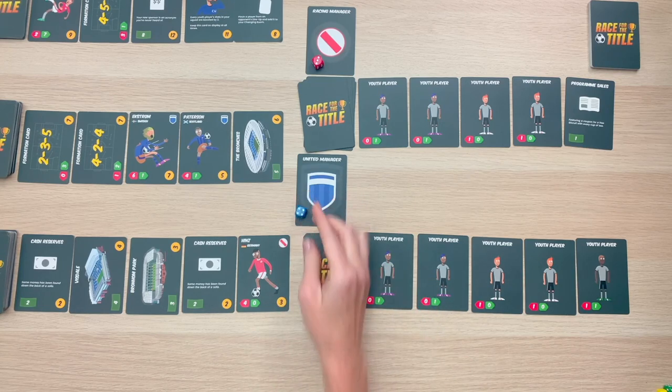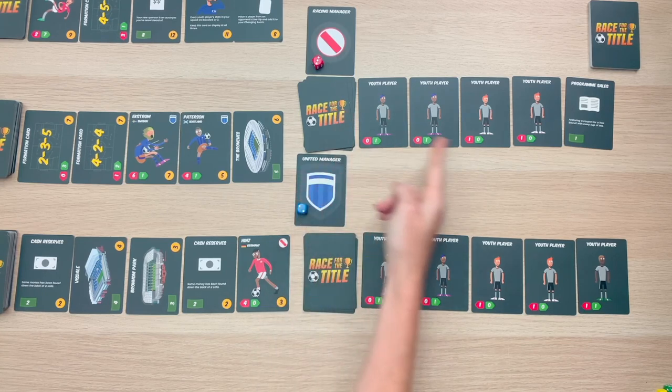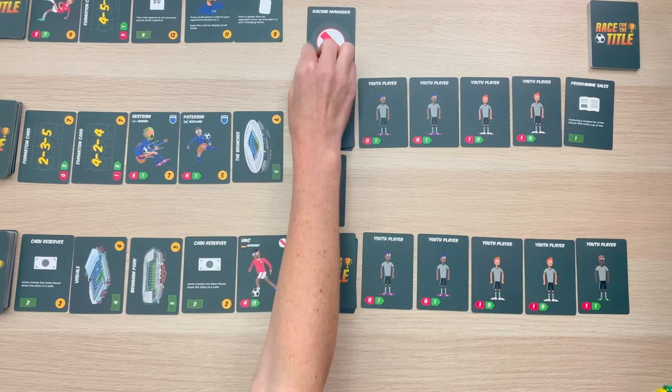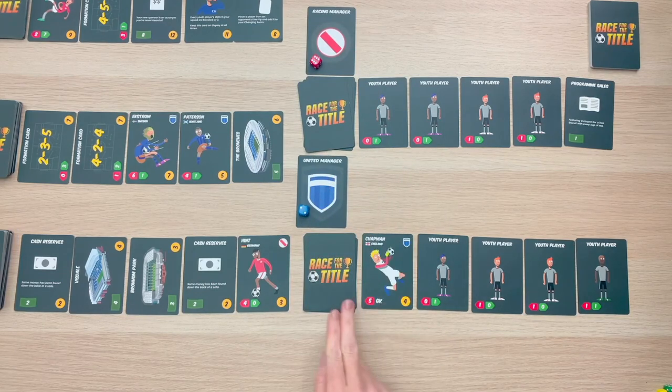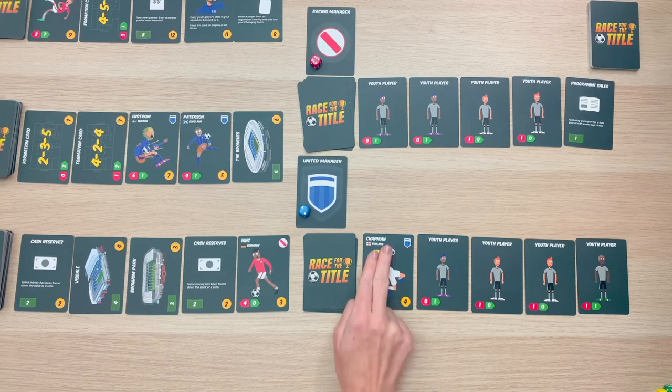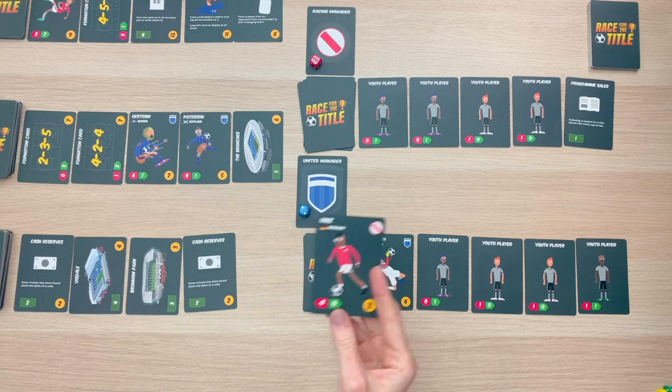If I had rolled a higher number and been able to defeat my opponent, I would score three points. The same would be true for my opponent — if they had rolled higher and were able to defend and beat me, they would score three points. Now, if at any time during gameplay your lineup includes a player that matches your club, that player gets a plus one attribute bonus. This plus one bonus is applicable to both defense and attack scenarios. You can still buy players who do not match your club; they just don't get that attribute bonus.